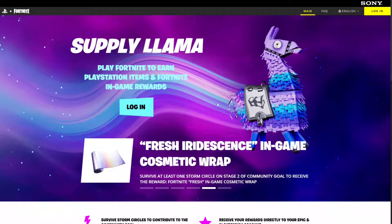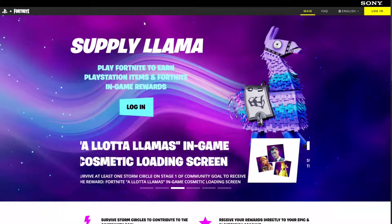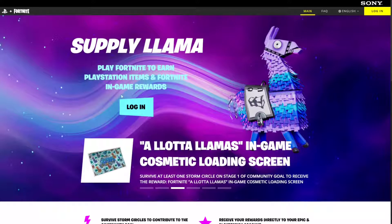It is a PlayStation event but you can actually unlock it on every other platform. All you have to do is just create a PlayStation account — a Sony account — and then you can just link it to your Epic Games account through your settings in the game.